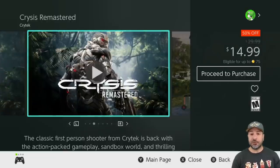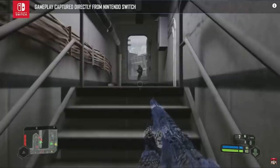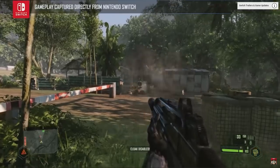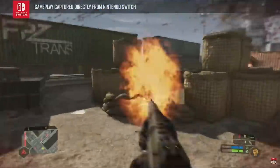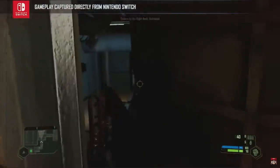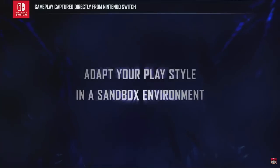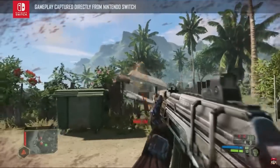Next on the list we have Crysis Remastered at 50% off for $14.99. This is a great entry for any fans of FPS games, and at 50% off this game is really worth the investment, especially since the remaster we got on the Switch is truly very solid. On top of it, it finally answers the question: can the Switch run Crysis? Well, yes it can.